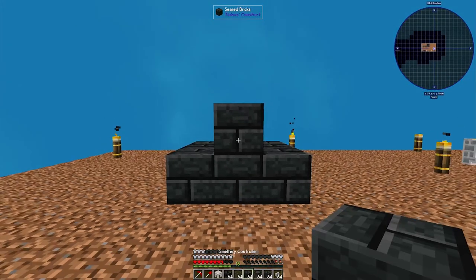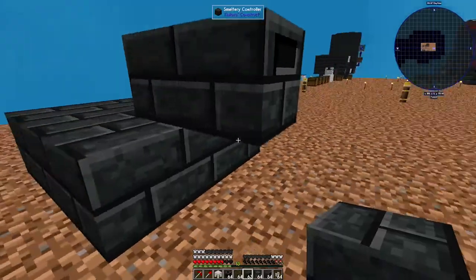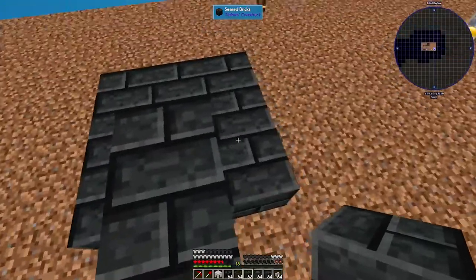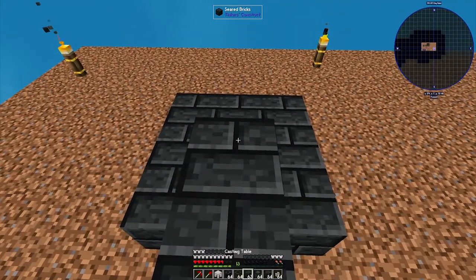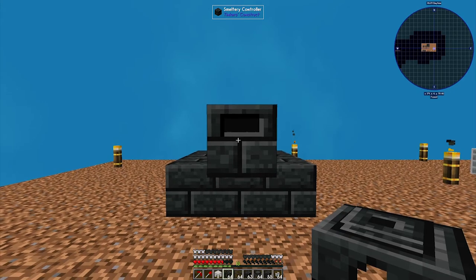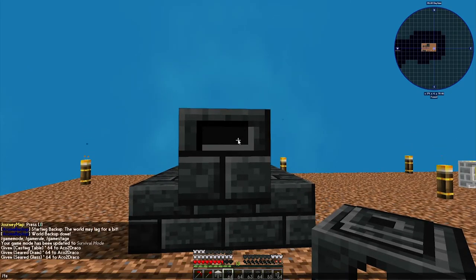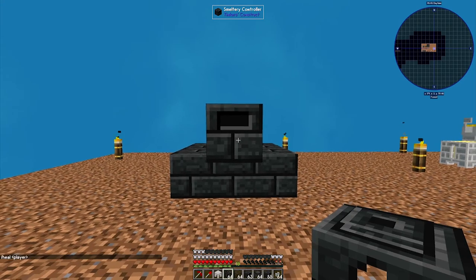Now you want to place down a controller in the center, and the controller should be looking like this. You do not need to fill up all the blocks — the corner side can be missing and the bottom side can be missing. It just has to be filled in within. The amount of space inside the smeltery is going to be the amount of items it can store and melt. Disclaimer: you can only have one smeltery controller. You cannot have multiple smeltery controllers — if you have multiple, the smeltery won't work.